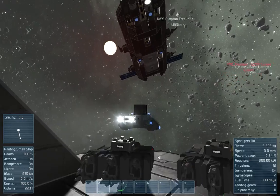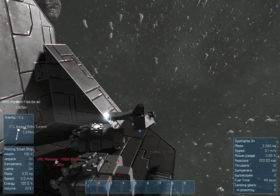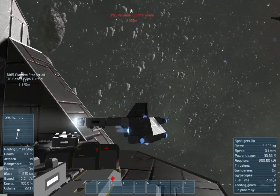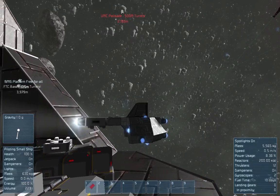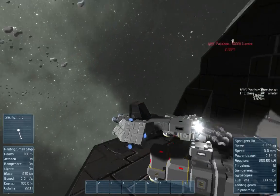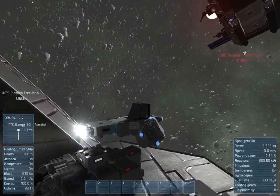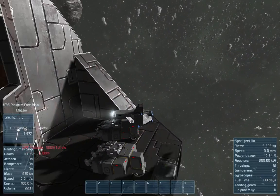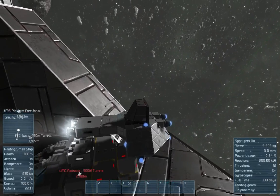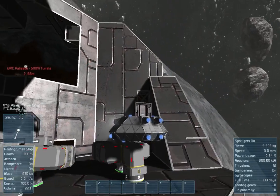Basically what I've got here is a welder head and a grinder head. The ship itself has all the engines, the power, and the gyros, while the attachable part has all the logistics — the conveyors and stuff, but nothing else. This one head is made up of 3 welders, 3 medium cargo containers, 3 bent conveyor tubes, 8 conveyors, and a connector.